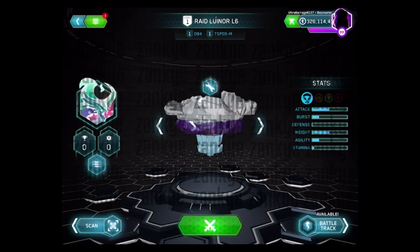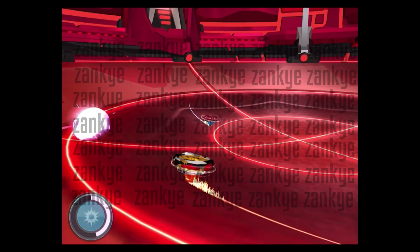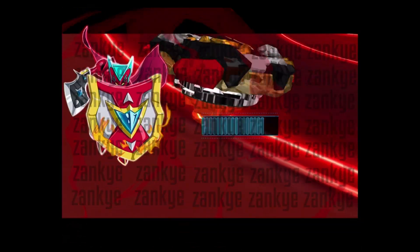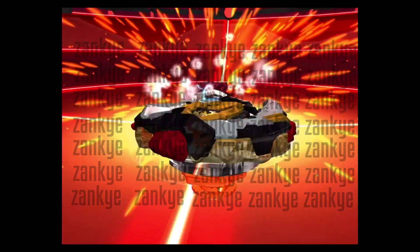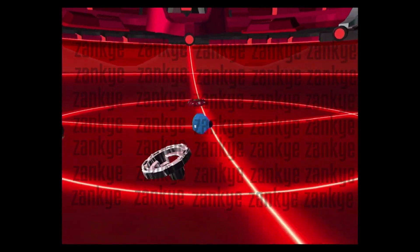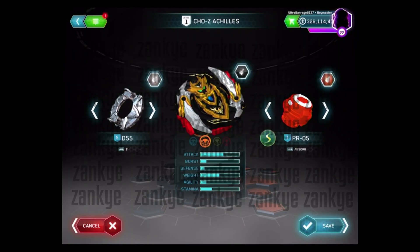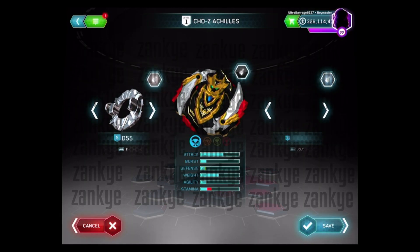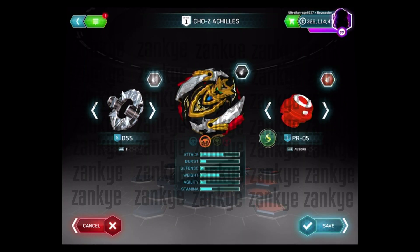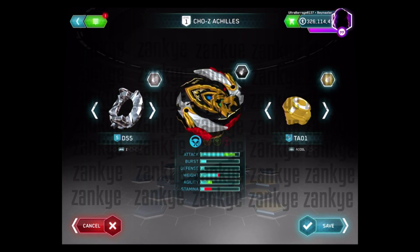Let's go to the last one, which should be Achilles, then after there's the other stuff. So this is Achilles — I'm kind of wondering what happened with the Destroy Dash that they did, because that just is the same model as Absorb, so that's a little bit weird. But this is the Chozy Achilles that is in the Elite Champions battle set. Let's take a look at the drivers: Extend Plus, Jolt, Friction, Absorb, Quest, Dimension, Destroy Dash — which has the wrong model for it — and Ultimate Reboot.